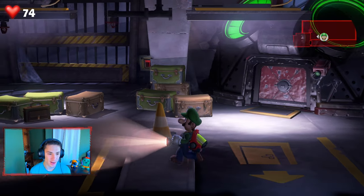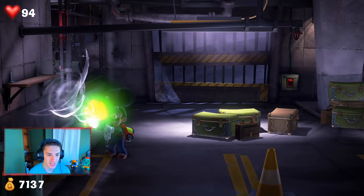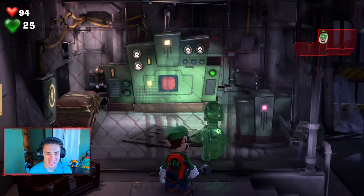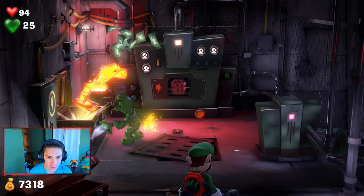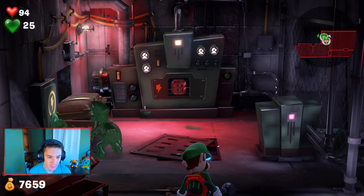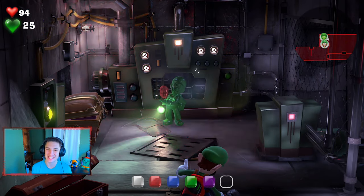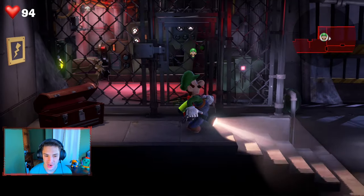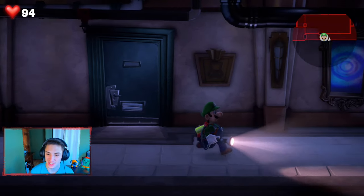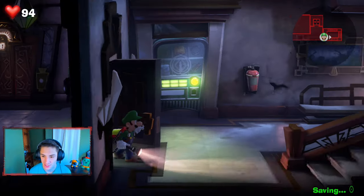I can walk through water — nice! I remember in the first episode there was a building we couldn't get into, but now I'm thinking we can walk through that fence with Gooigi. Let me try it — I'm a genius, we can walk right through! There's a chest and a gem in there. There's an electrical box — can Gooigi use it? Yes, you can do everything with Gooigi that you can with Luigi! We hit the electrical switch and grab the gem.